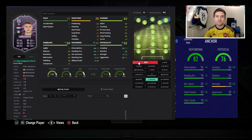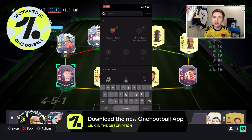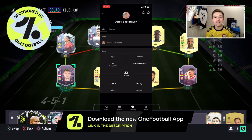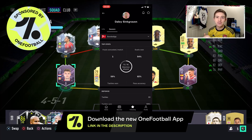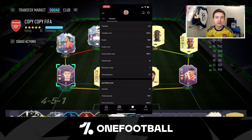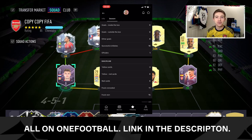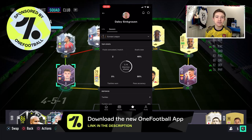Just before we get into the games, I want to quickly talk about an app called OneFootball — we've spoken about it before and they are now sponsoring the channel. If you want to try it out for free, give the link in the description a go. It's a great app for all football news, keeping an eye on the latest transfer rumors — ideal right now with the transfer window open — and you can also use it to look up player stats, like we're doing right now for Sinkgraven. It's free to download and use.